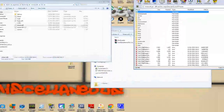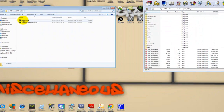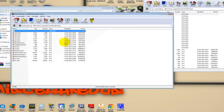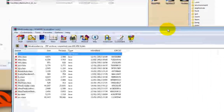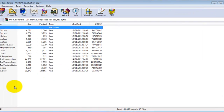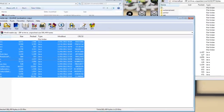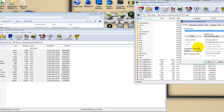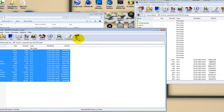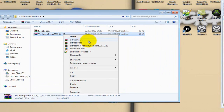Drag the minecraft.jar archive window to the side and minimize it. Then right-click the mod loader file and open it the same way with WinRAR. Highlight all the files inside, drag them over into the minecraft.jar window, and drop them in — just make sure you don't drop them into any of the subfolders. Then close the mod loader archive.